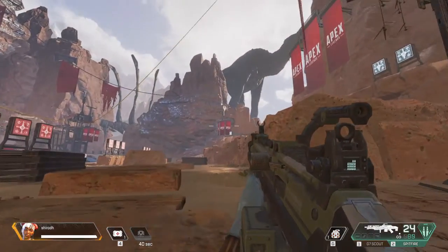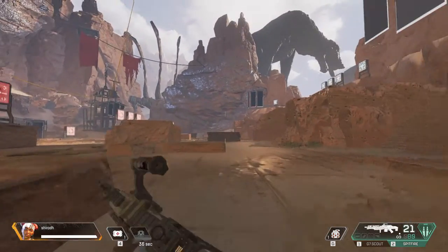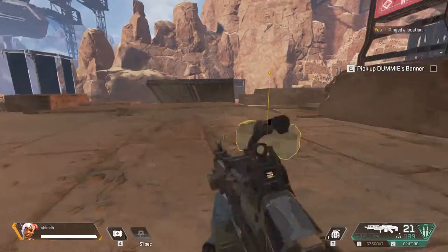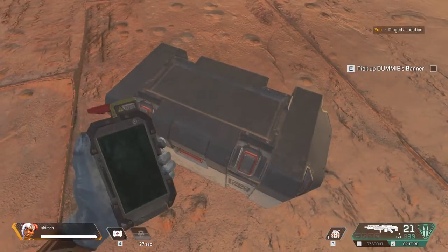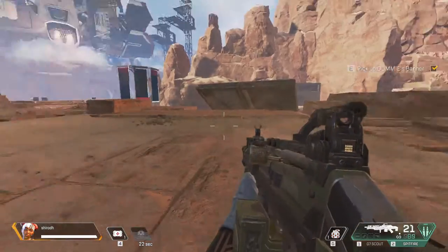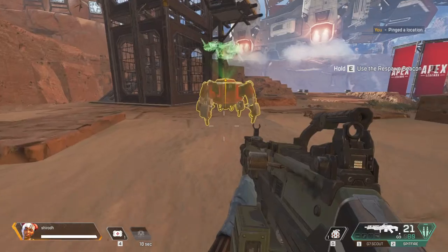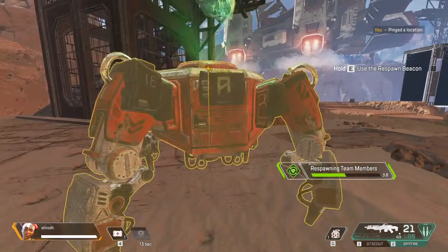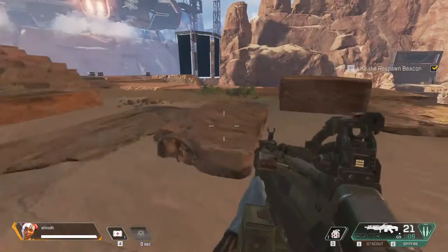Great job — helping out your squad is the best, but sometimes they die. Don't worry too much; you still have a chance to bring your friend back. Approach dummy's stash and grab their banner. You can use that banner to bring back your friend through any active respawn beacon. Approach the respawn beacon and hold for activation when prompted. Be careful — it takes some time to contact the drop ship, so you could get shot.